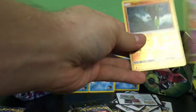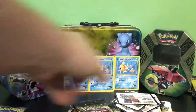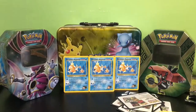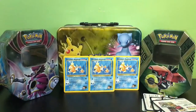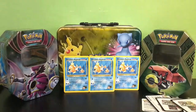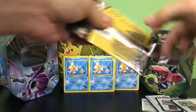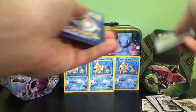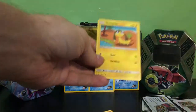We have a Mysterious Treasure, an Espurr, and a Zygarde reverse rare holo. Let me actually clean up now — put these packs over here, cards to the side — and let's begin with some more Forbidden Light. I actually like the Forbidden Light set, I think it's pretty good.